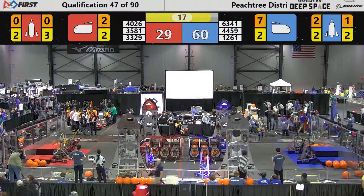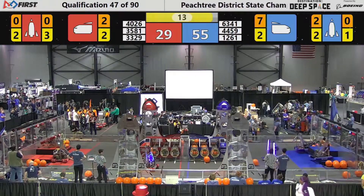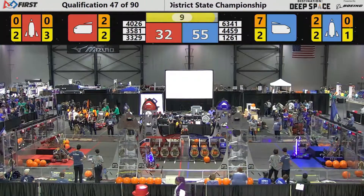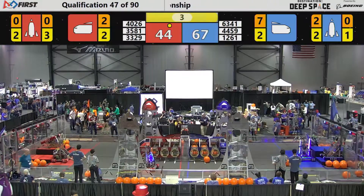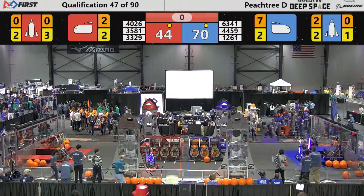Still a lot of time for scoring as 3581 moves on the half platform. Global Dynamics in the middle — they're going to try their signature flip one more time as we're down to 17 seconds. They flip their bot over and they're up on level three — that's worth 12 points. The Robo Lions are up on level two, worth six points. 4459 is on the low level, worth three.